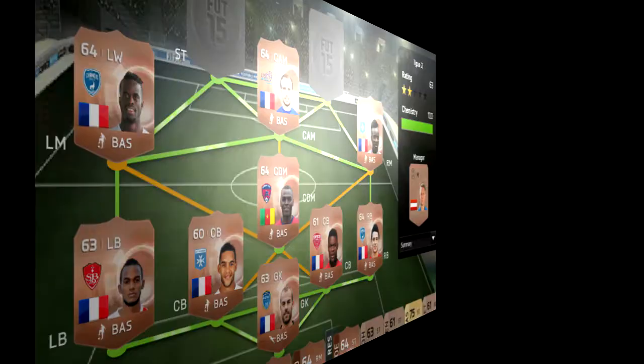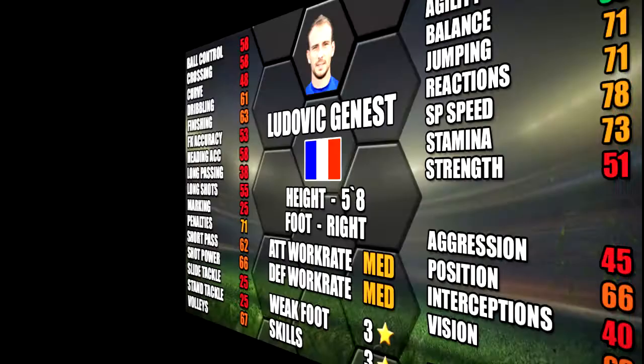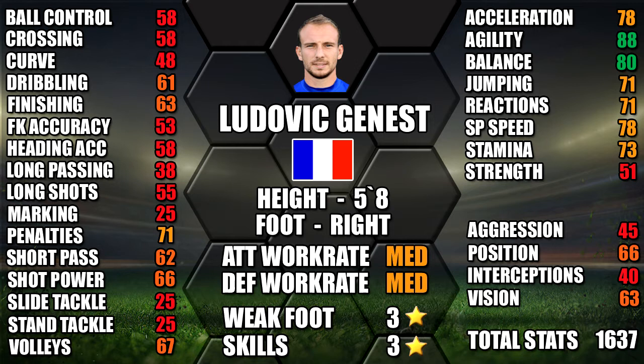Next on to CAM we have Jeunesse — 78 pace and 63 shooting on card. He has medium/medium work rates, not bad for a CAM. His standout stats are 88 agility, 80 balance and 78 sprint speed. He's got decent physical stats for a bronze CAM as you can see on the stats.